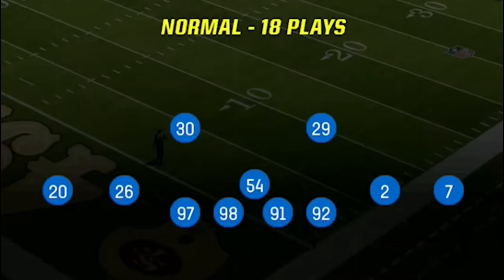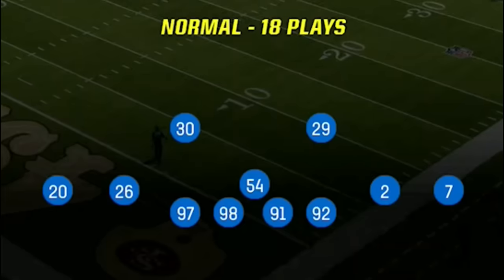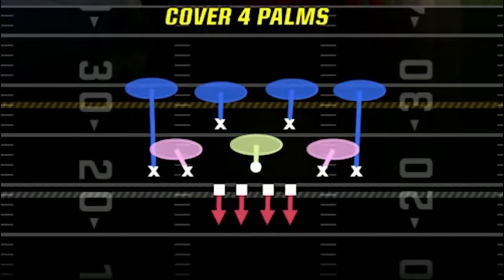The defense I'm going to show you today is the dime normal, which has been one of my favorite defenses to use for some time. Since I only have 4 down linemen and 1 linebacker, my read and react AI defense will be turned off for the entire game, making this defense much better against opponents that like to pass more than run — which is probably most players. For my audible plays I'm going to need a cover 4 so that the safeties can help out in run defense.